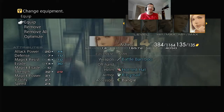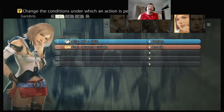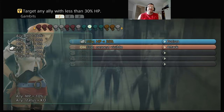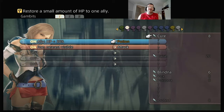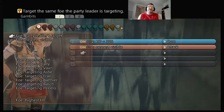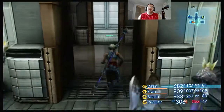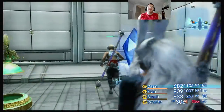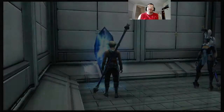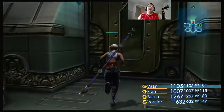Now we have to give Ash all that stuff. Going into Gambits and setting up Ash's — she has the Potion gambit but it's not really useful, so we're going to do Ally under 30% HP, Cure. We should have the Cure spell — yes, just making sure. Foe: Party leader's target — Attack. Now we're good on that. We're going to go back to the save crystal because we need to get all our HP and MP back before the next boss. It might want to save to a new file. There's one more boss before we leave this area and he can be difficult if you let him be difficult.